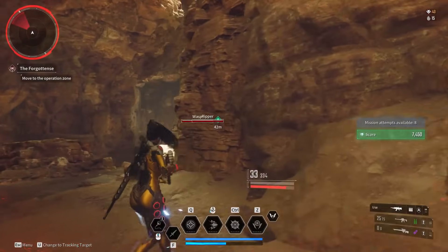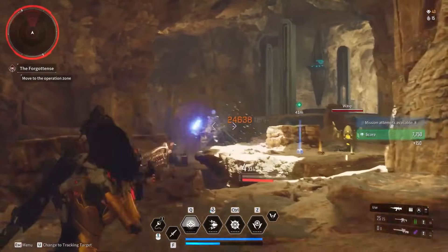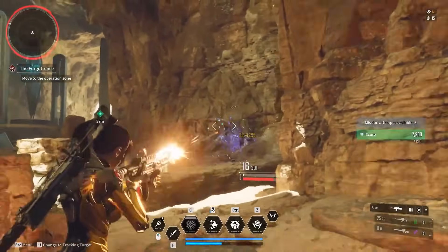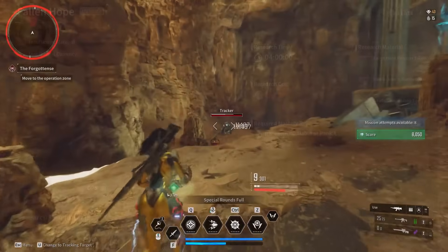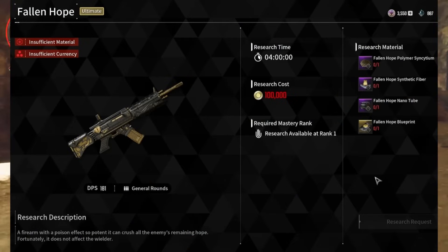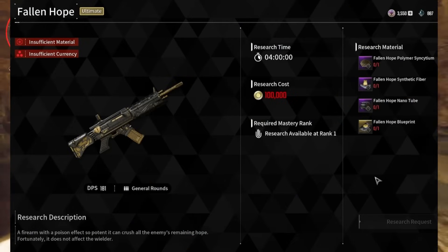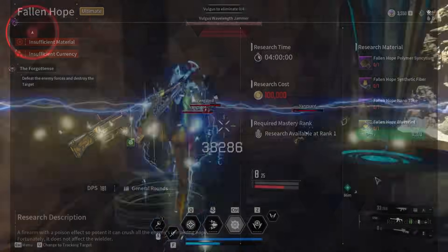How do you get Ultimate Weapons? There are a few ways. They can be available through world drops, by defeating bosses, by completing dungeons or missions, or they can be crafted in the research vendor in Albion. All weapons take a bunch of different materials to craft, with each weapon requiring different materials, but overall the research materials needed are more or less the same for most weapons. For example, the Fallen Hope Ultimate Rifle requires Synctium, a Synthetic Fiber, a NanoTube, and obviously the Fallen Hope Blueprint.